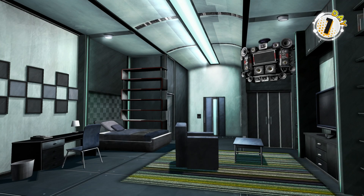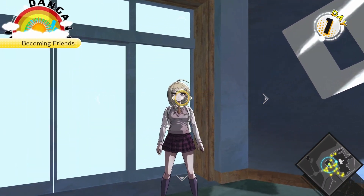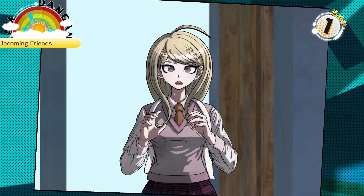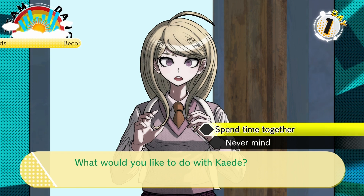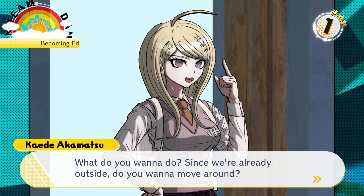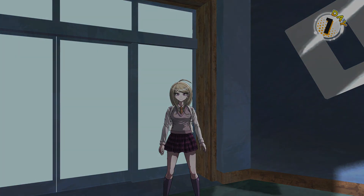I still have some time — now we're on the second half of the day and we're going to spend it with Kaede because she's best girl for Shuichi. 'You came to invite me? What would you like to do with Kaede?' Since we're already outside, how about we go on a nice stroll and just talk? Kaede and I went on a stroll talking together.